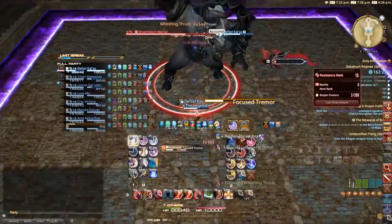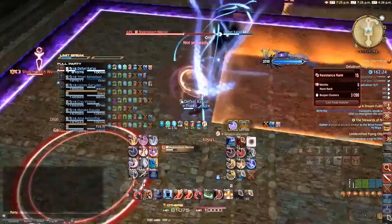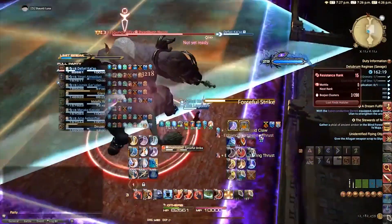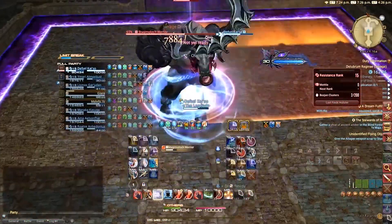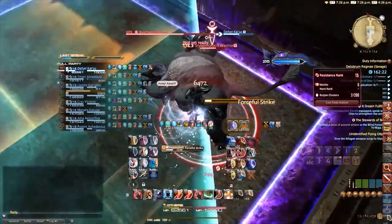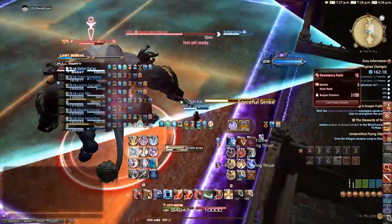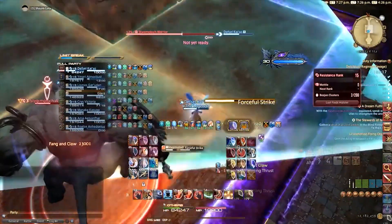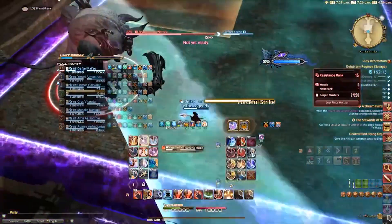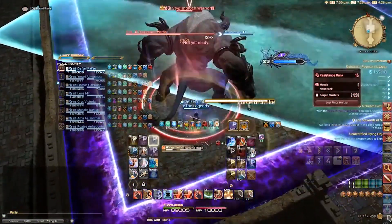The next mechanic will be Focus Tremor and Forceful Strike. He will start by casting Focus Tremor, summoning 4 square AoEs one by one that cover the entire arena — these will go off in order. At the same time he will jump to a random corner, casting Forceful Strike, which is a massive AoE covering almost the entire arena leaving only a small safe spot behind him. To dodge this you will need to first identify which order the square AoEs will go off, avoid those, and then run to the corner behind the boss to avoid Forceful Strike.